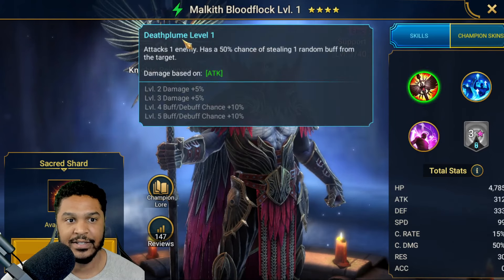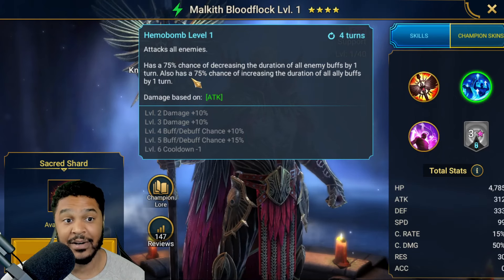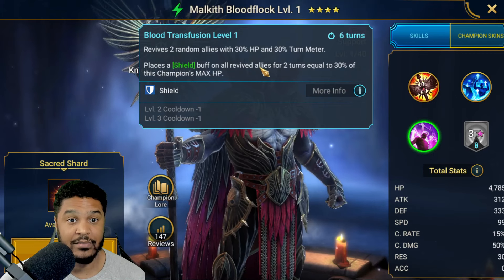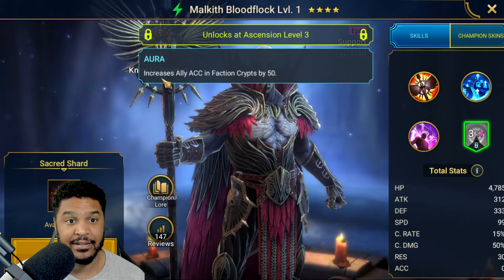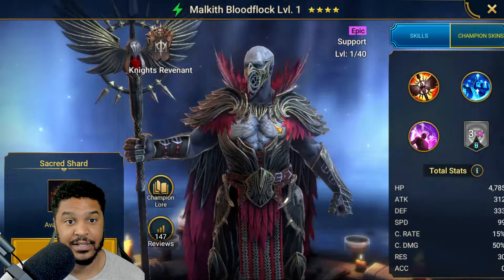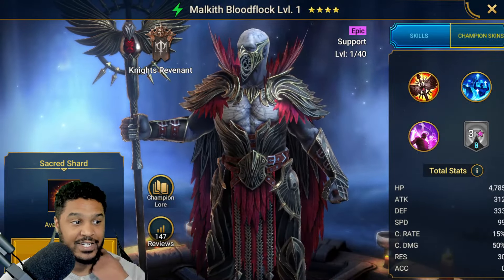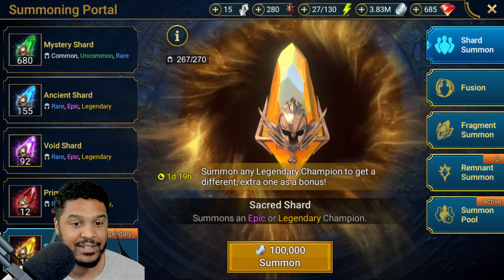Malkith — Blood Flock, stealing random buff, decrease the duration of all enemy buffs by 1, chance of increasing the duration of all ally buffs, books out to 100%. Revives 2 random allies — for an Epic, that's strong. Places a Shield buff on all revived allies for 2 turns equal to 30% of his max HP. Increase ally accuracy in Faction Crypts — this dude's a beast. I do have him, I just haven't built him yet. We are now 15 or 16 Sacreds in. This is absolutely crazy.